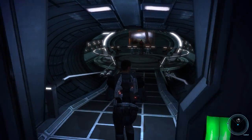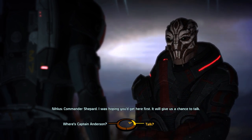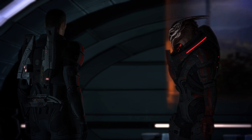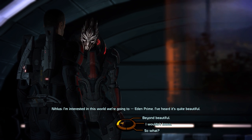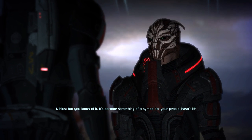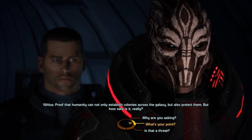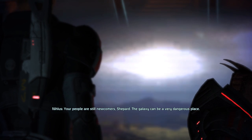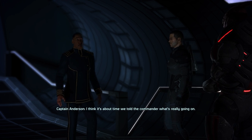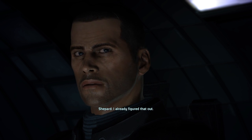Now it looks like we're about to get some answers on what's really going on. Let's talk to Spectre guest Nihilus. He was hoping Shepard would arrive first, giving them a chance to talk. He muses about Eden Prime being quite beautiful, then notes it's become a symbol for humanity — proof they can establish and protect colonies across the galaxy. But he pointedly asks: "How safe is it, really? Your people are still newcomers, Shepard. The galaxy can be a very dangerous place. Is the Alliance truly ready for this?"